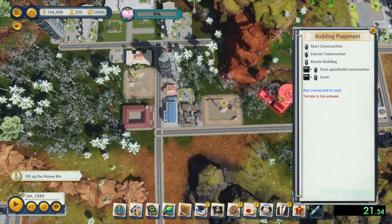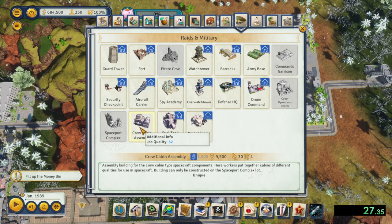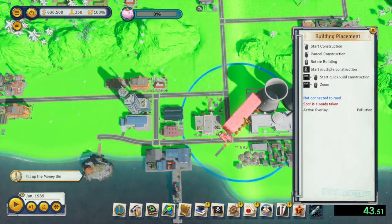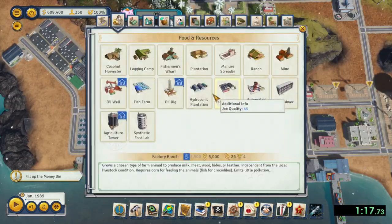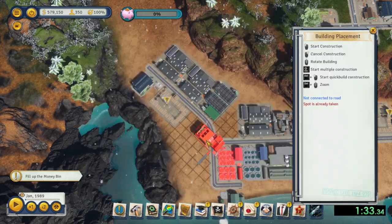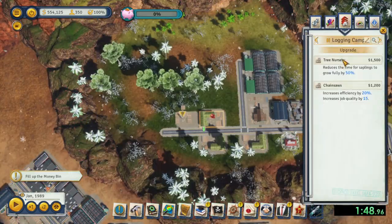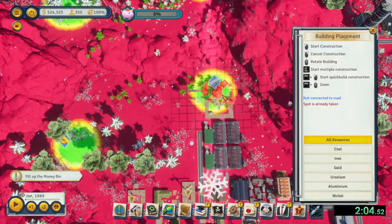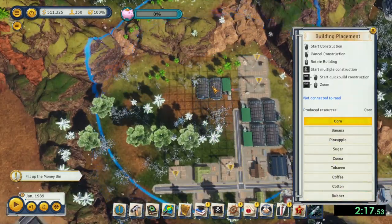In the pre-building phase, build your research lab, commando garrison, cyber operations center, the three spaceport support buildings, a reclamator by the nuclear power plant to capture that uranium, a synthetic food lab, creamery, textile mill, fashion company, additional logging camps, furniture factory, two automated mines for aluminum, two hydroponic corn, two hydroponic rubber, and two automated mines for gold.